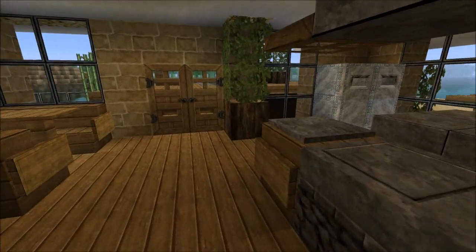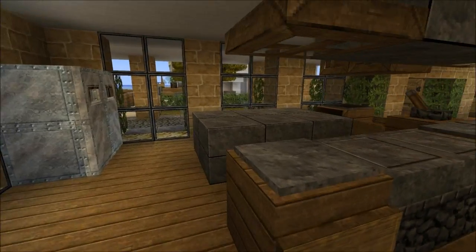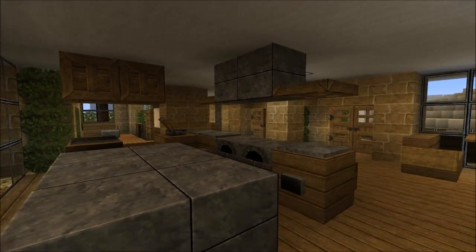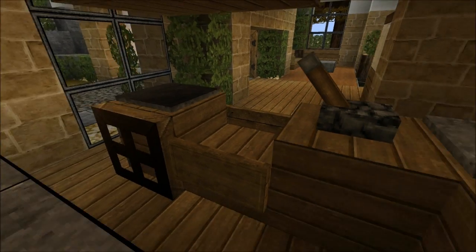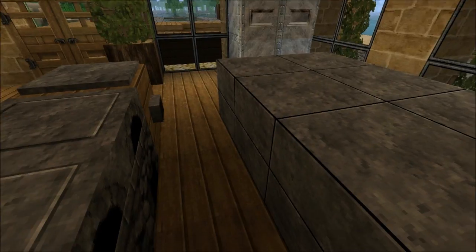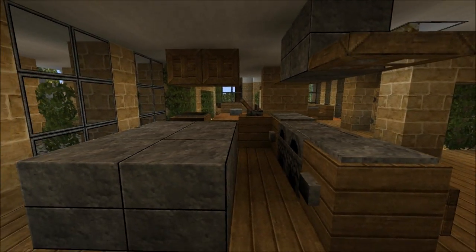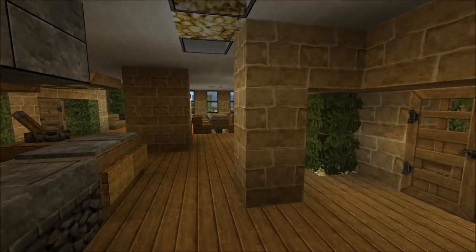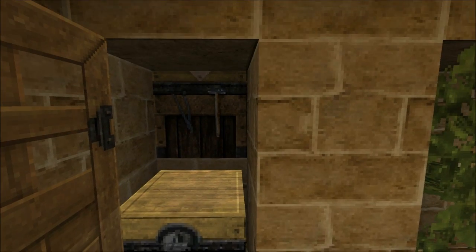As you can see, I've used wooden floors for most of the downstairs area. I don't really use wooden floors that much, but in this case I used them and they look pretty nice. We have a small kitchen with a sink, something that's supposed to be a dishwasher, and some cupboards.